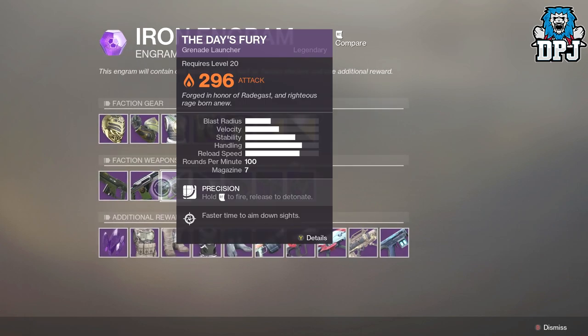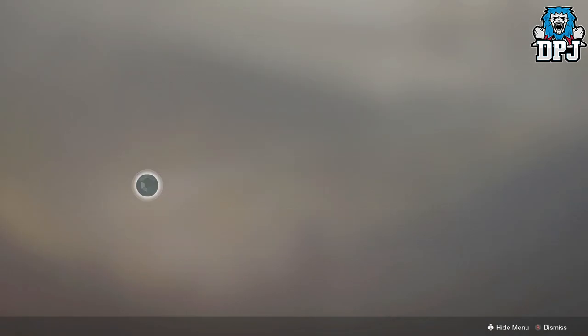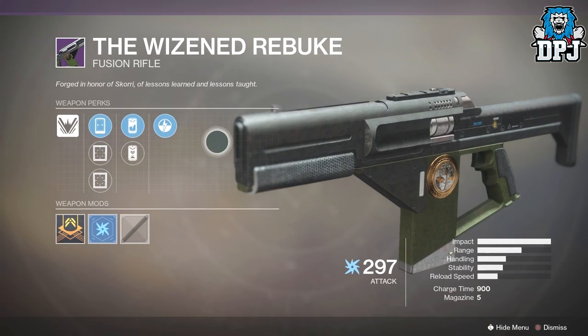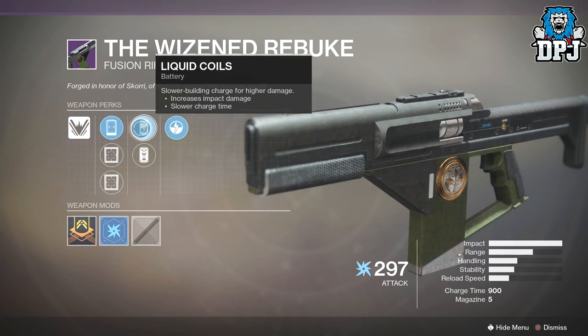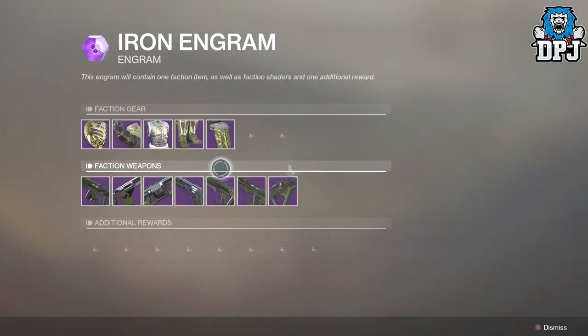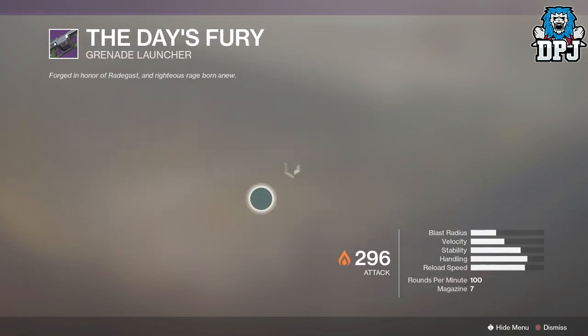We have the Wizard to Rebuke fusion rifle — we've seen that before, just a different shader and a badge on the side. It has Backup Plan, Liquid Coils, and Enhanced Battery.